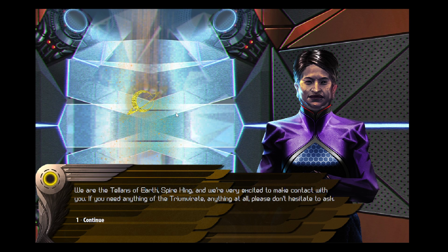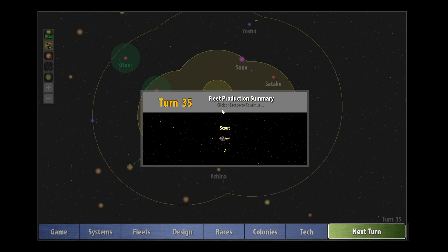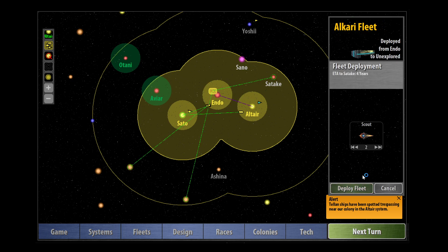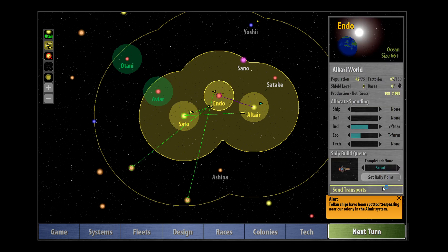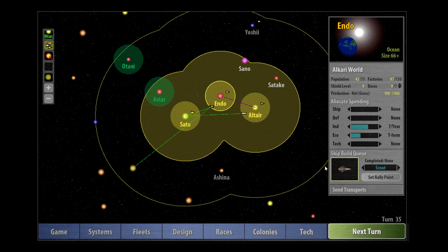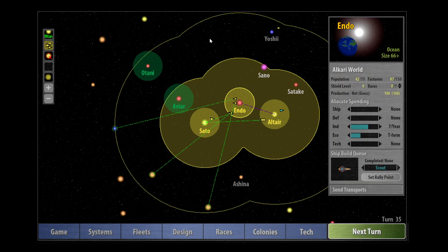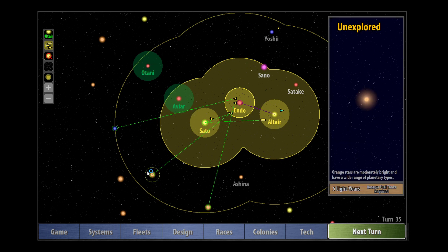We've met the humans - 'We are the Talons of Earth Spire King and we're very excited to make contact with you. If you need anything of the Triumvirate, anything at all, please don't hesitate to ask.' So we've now met another faction. The first thing I'm going to do is adjust the sliders back to remove that scout spending - two is enough. We're going to send one scout here and one to this blue star here. I wouldn't be surprised if the Aviari have actually colonized these already.